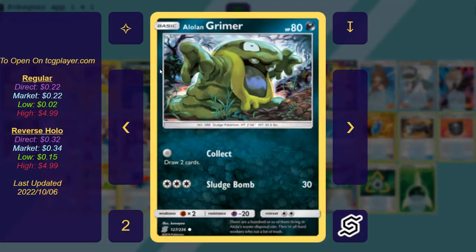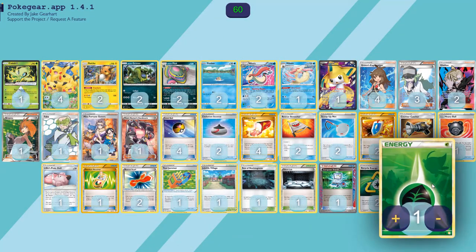We also play two copies of Grimer. We play this Grimer because it has a free Collect attack to draw two. In any deck that's not relying on searching out things like Psychic types, you always want to play this Grimer because it's got a good starting attack.